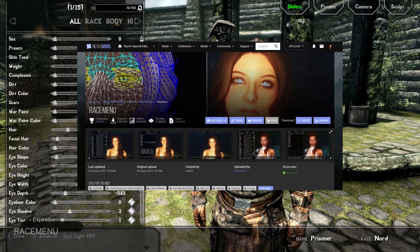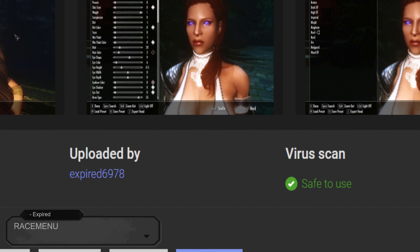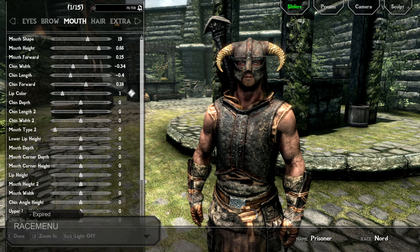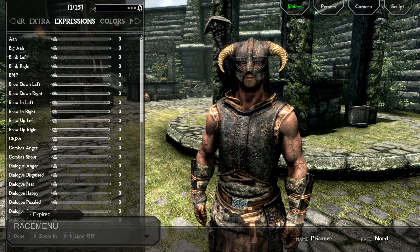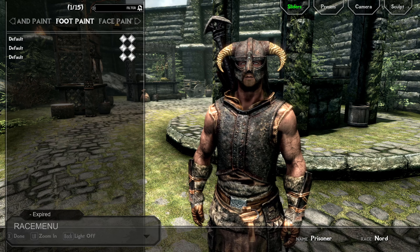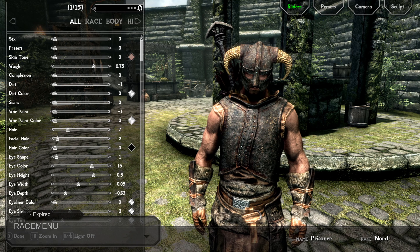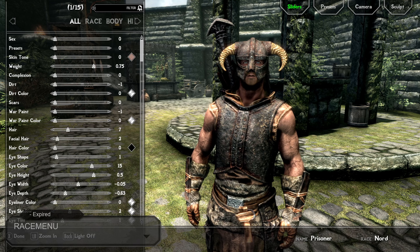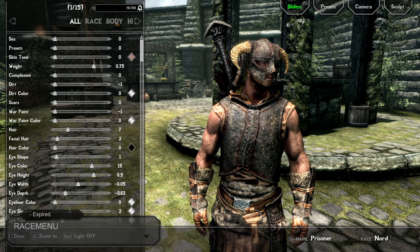And now we come to the mod RaceMenu, created by Expired and uploaded by Expired6978. This mod is a complete overhaul of the character creation menu, including new customisation features such as multiple RGBA war paints, body paints, hand paints and foot paints. It also comes with a sculpting mode and a feature to load and save presets. Unfortunately, Dear Diary is not compatible with RaceMenu — you can still run them both, but the design of RaceMenu will just be its default.